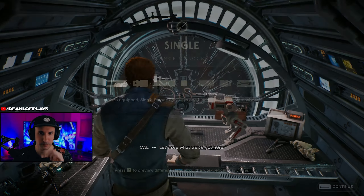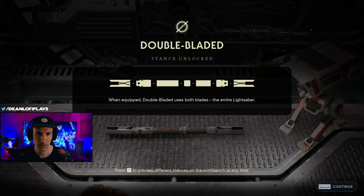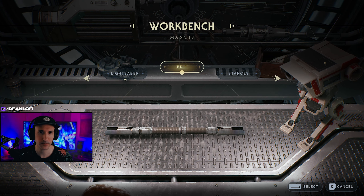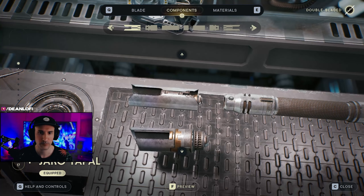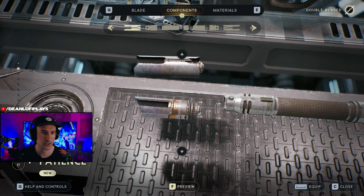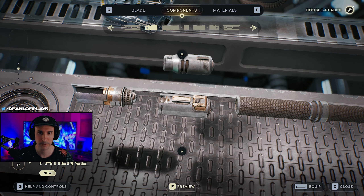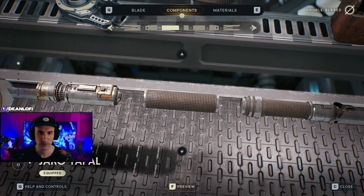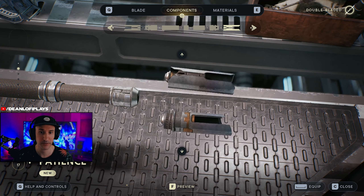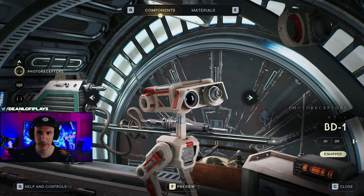When equipped in single stance, it only uses one blade — half of the lightsaber. When equipped in double blade, it uses both blades, the entire lightsaber. So let's see how this goes. You just push down and up and can select the difference. There's a lot more customization with the lightsaber now. So there's a little customization. Let's go to BD — let's see what we can do with BD. Nothing. Materials — secondary, primary. Oh, here we go. You can customize — that's really cool.